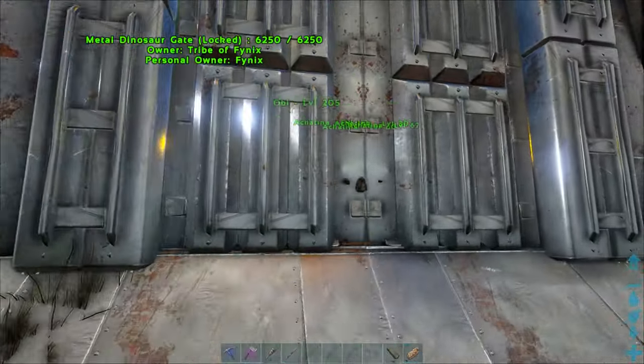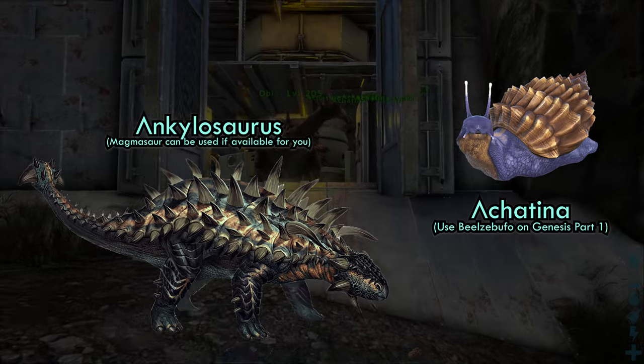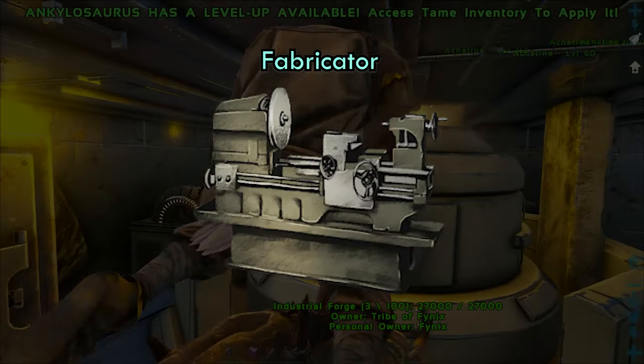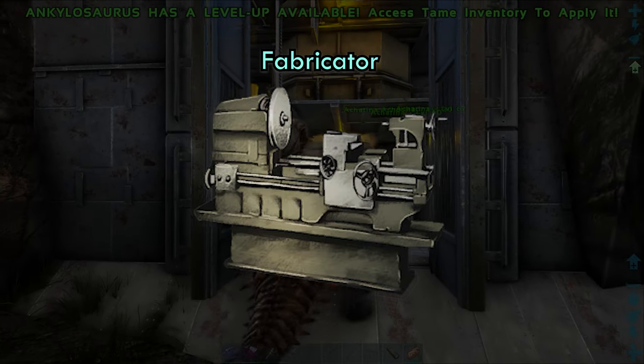You need a few things for this to work, but the most important things for the farm are two creatures: the Anky and the Achatina, the snails. You will also need a fabricator to make polymer along with gasoline. That is the minimum needed.